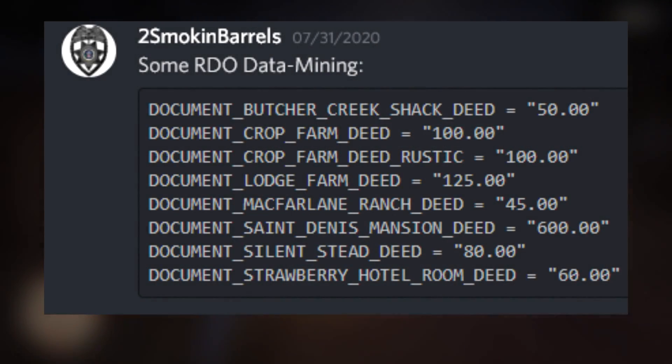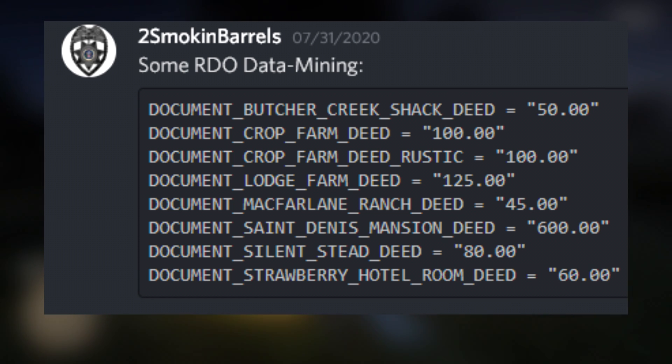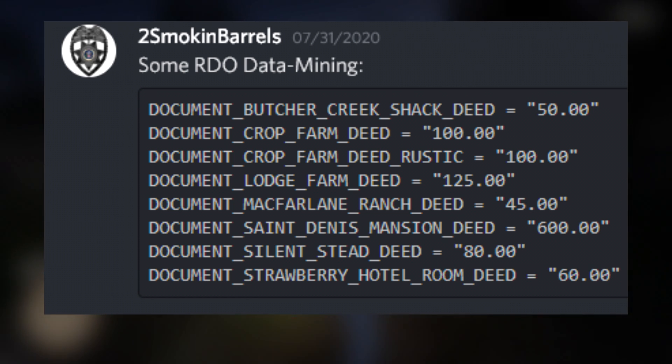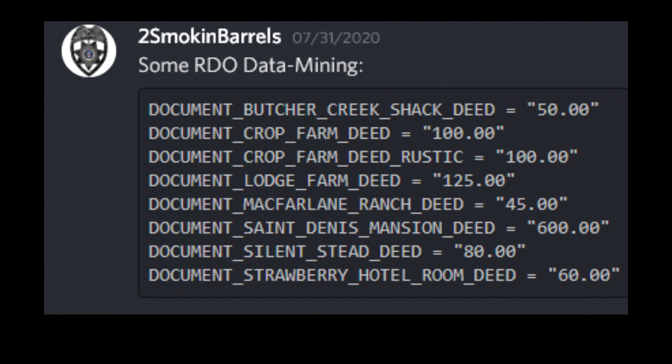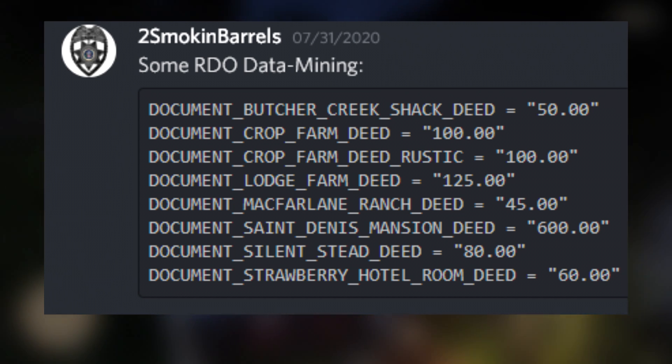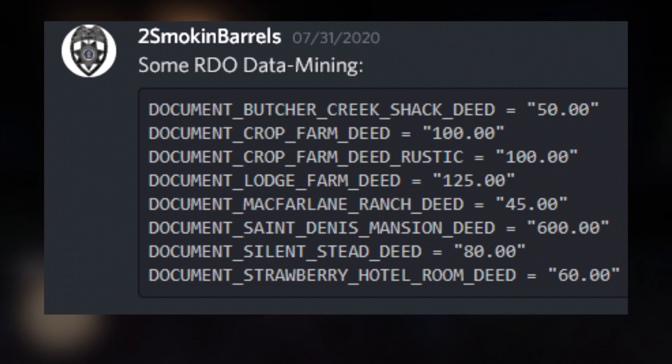As you can see, I'm putting it on screen right now. There's a bunch of different properties listed here — eight different ones, such as document underscore butcher underscore creek underscore shack underscore deed. It says 50. And then there's a crop farm, a different crop farm, a lodge farm, McFarlane's Ranch, St. Denis Mansion, Silent Stead, and Strawberry Hotel Room.